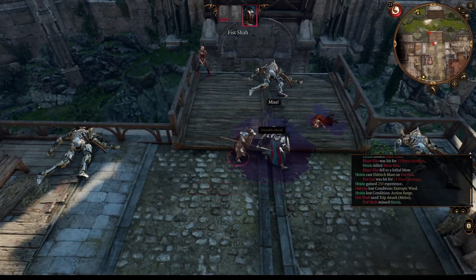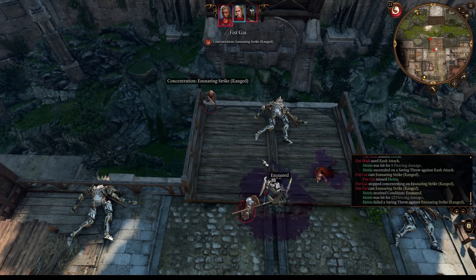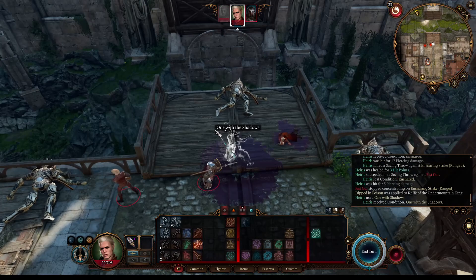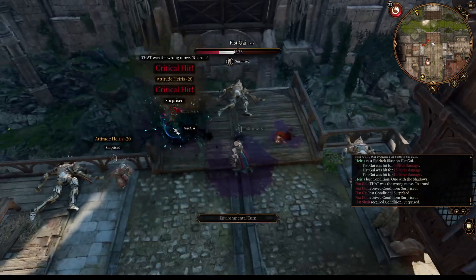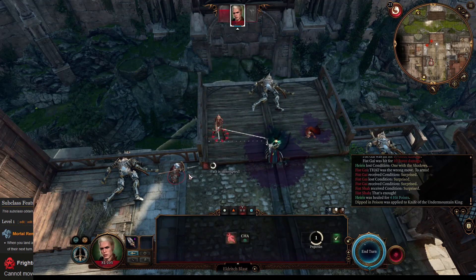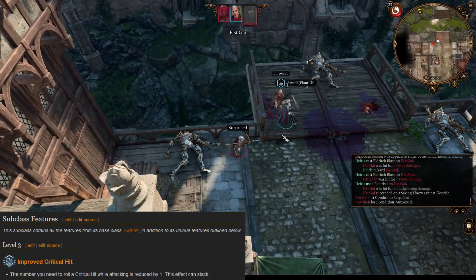The Old One Terror is the build I have prepared for this hardcore run. For this build, we will start with a single level in Fighter, getting access to medium armor and shield — that will be our preferred fighting style. We will also have solid concentration saving throws, which is important since we are going to rely heavily on concentration spells to control the battlefield. Keep in mind we will be mainly a ranged caster warlock. From level two, we get five levels in the Warlock class, the Great Old One. When we critically hit, the enemy must succeed a Wisdom saving throw or become frightened. After this, we level two more times in Fighter to choose our subclass, Champion, which further increases our chance to score a critical hit.